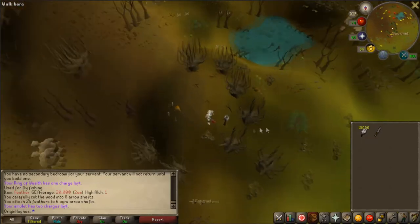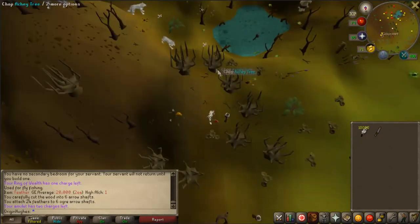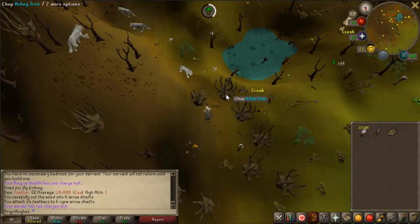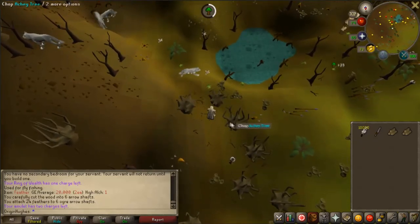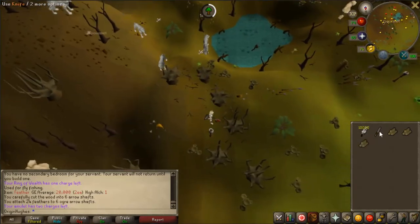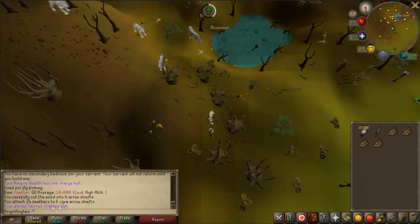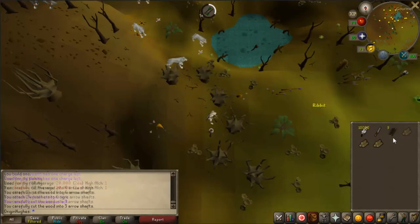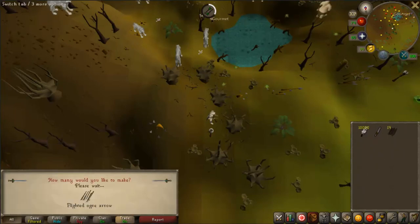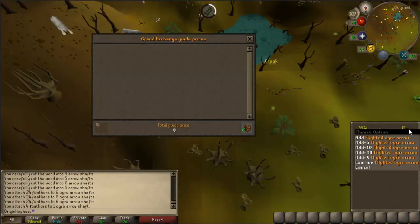This area here — you can chop all of these trees down, that tree and that tree, and you'll be completely safe. If you chop that other tree sometimes the ogre will go aggressive on you, but if you stay within these ones you're fine. The method is just chopping down the achey trees, which don't take long to chop at all, especially with a high Woodcutting level. I did this at about level 30 when I first started and it wasn't bad at all. Once you've chopped them down, craft the logs into ogre arrow shafts — you can get between 3 and 6 shafts per log depending on your luck. Then add the feathers to them to make flighted ogre arrows. Let me do a quick price check — just doing that made me 2k and you saw how quick that was.